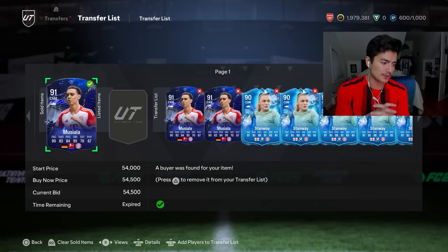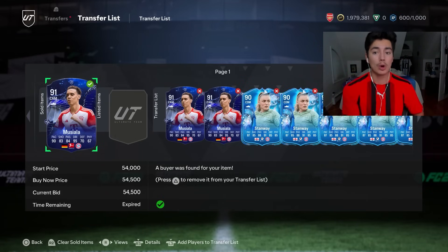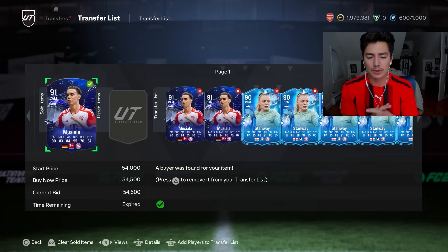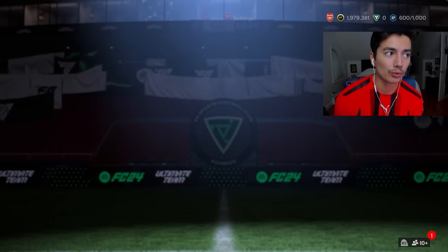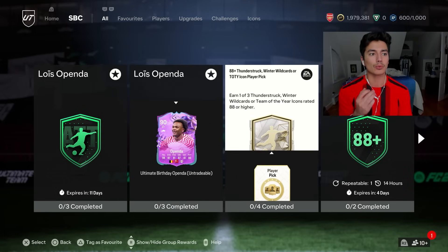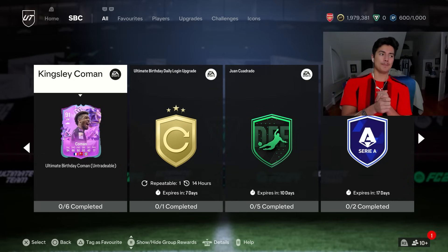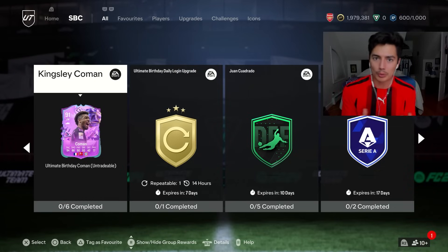Content tomorrow - I think there are coins to be made at content drop tomorrow. This kind of goes back to the leak situation. With no leaks, we didn't know what player SBCs were coming - like with Koman and other player SBCs that came out later in the week. So at content drop tomorrow, if we get a player SBC and it's really good value, we don't know going in. If it comes out and it's really good value, buy links to that card. Kingsley Koman - links went up a ton. Sell quickly after into the rise.